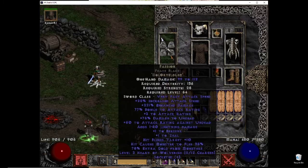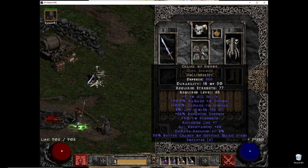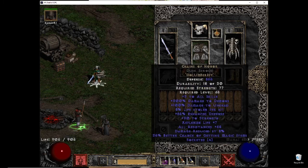For my weapon I'm using Passion out of a Phase Blade, because Phase Blade is the fastest base and has no durability so you never have to repair. I rolled this myself — it's not a perfect roll, but attack rating was on the higher end as well as enhanced damage, so I stopped here.